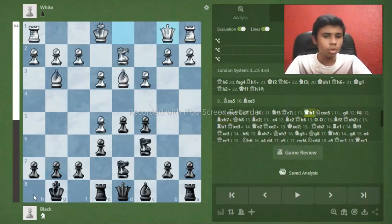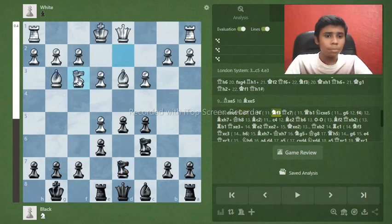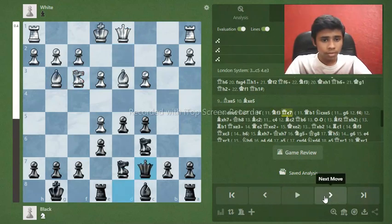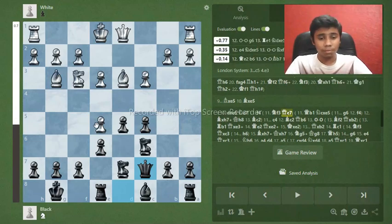If your opponent plays knight f3, which is a very solid move, you can just play queen c7, pressuring the d5 pawn. This is also a completely fine position for black.